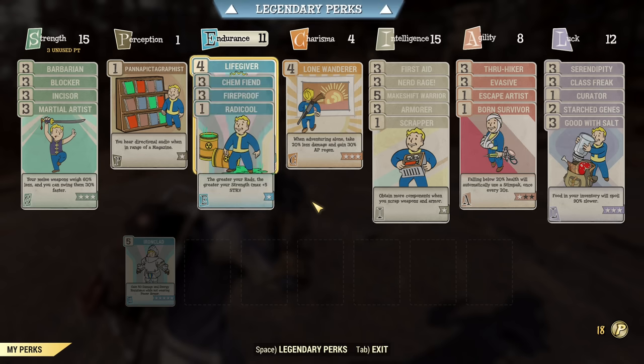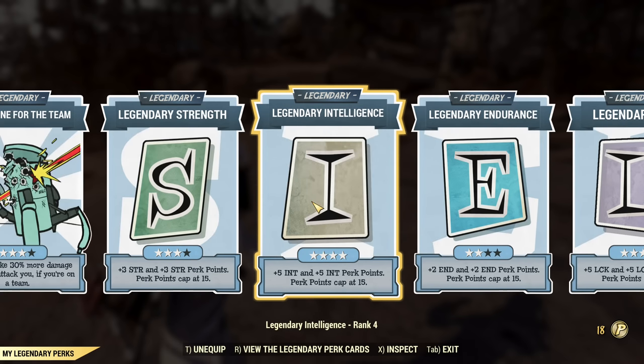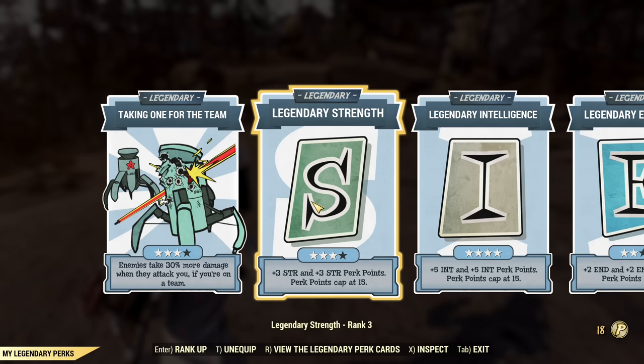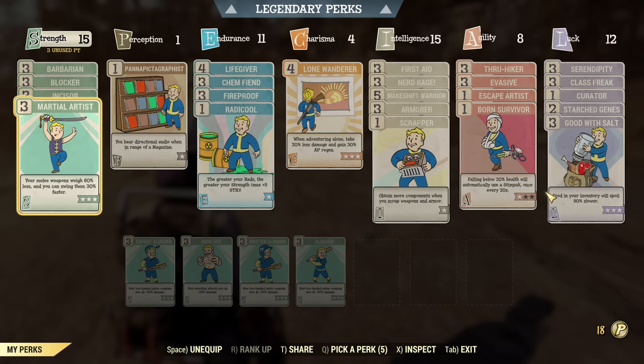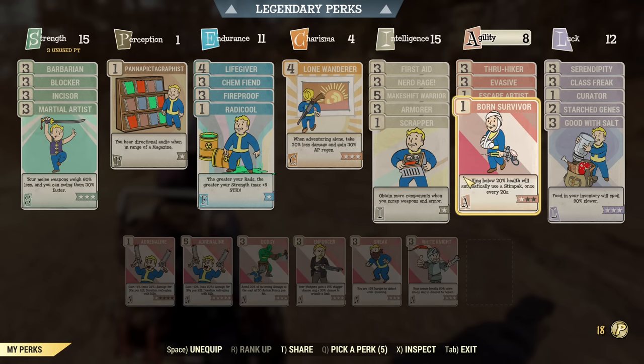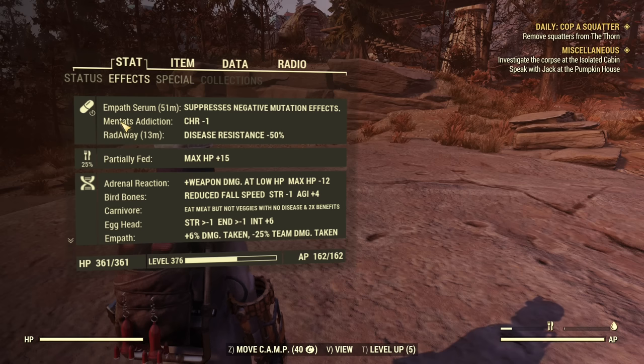About my legendary perks: the important one right now is Hack and Slash, but we'll be comparing without it because it's a 50% chance to trigger and not super consistent for testing. We'll be testing outside VATS, though we will compare VATS cost. I've unequipped Adrenaline so damage doesn't change as we explore, and currently I have essentially no active bonuses.